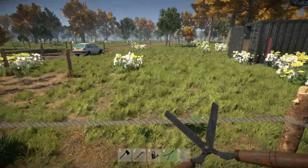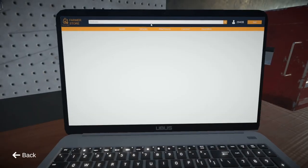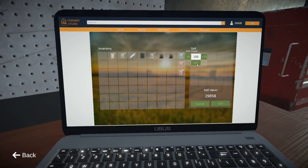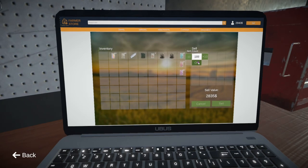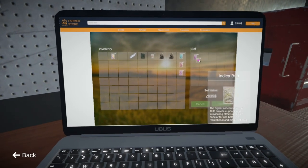All the weed is cut down. Let's see what we made. We got 199 of that stuff — let's keep 10 back for ourselves. We got 10 of this, 10 of that, and 199 of this other stuff.